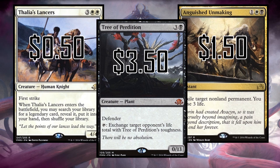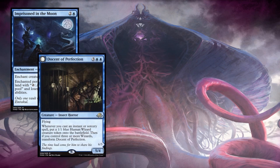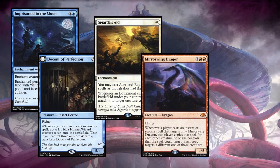Anguished Unmaking also dipped and recovered a bit — it hasn't plateaued, but I don't think it will ever be truly bulk. It'll likely stay a little above a dollar, so you might want to pick them up because it's a really good card in our format. Let's talk some bulk: Imprisoned in the Moon is costing pennies, Sigarda's Aid belongs in every equipment deck — just pick one up.